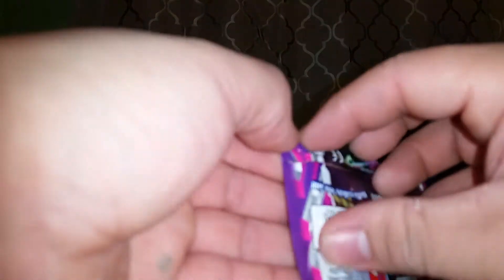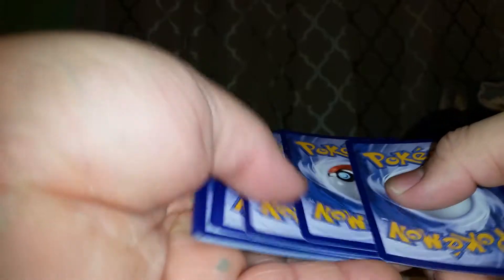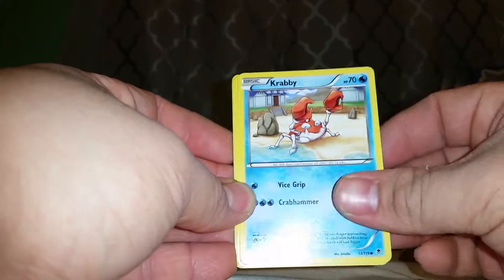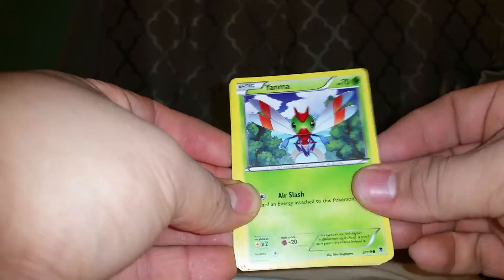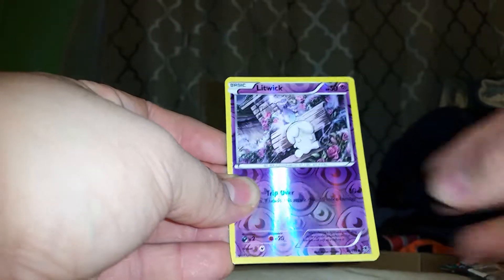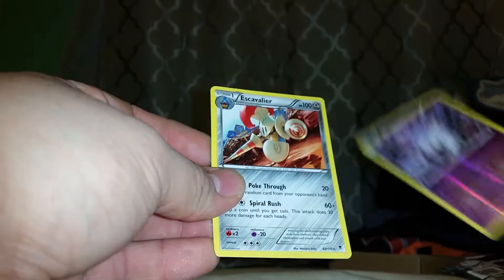One more pack, hopefully I get something good — it's just going to be sorry pulls. We got a Shauna, Trick Coin, Target Whistle, Krabby, Spearow, Yanma, Litwick, Swirlix, we got another Litwick which is a common, and the rare is an Escaliver. Those bunch of sorry pulls, oh well.